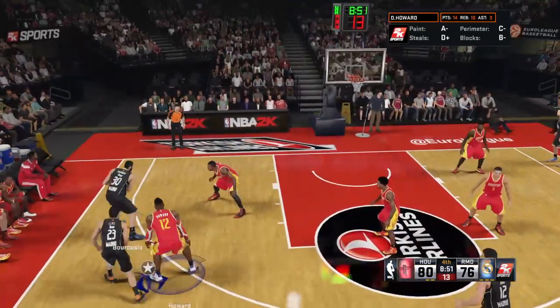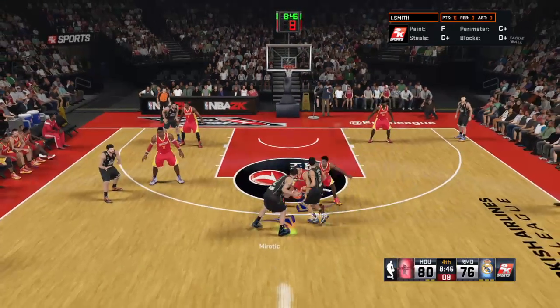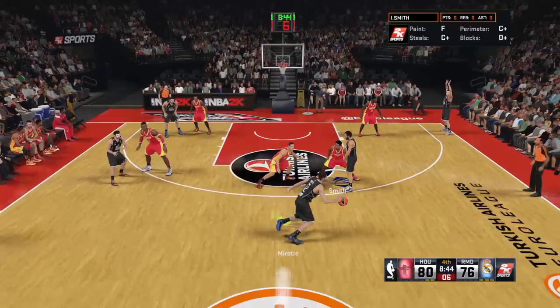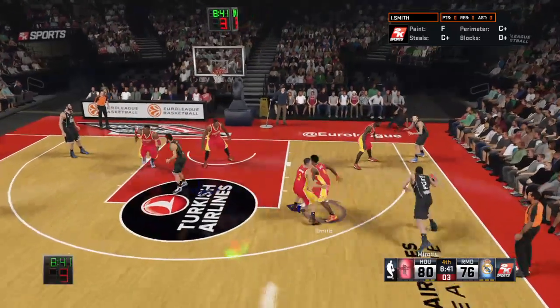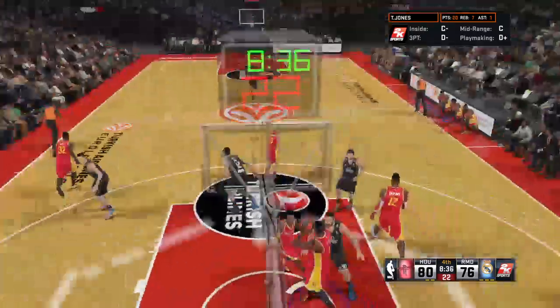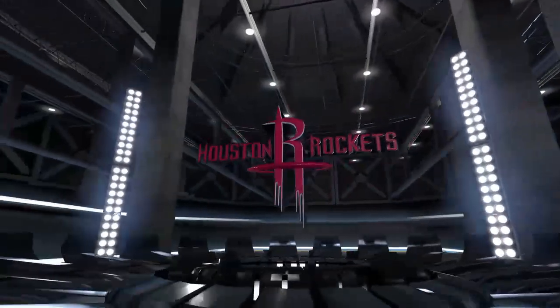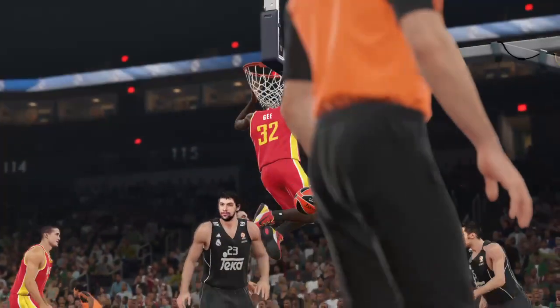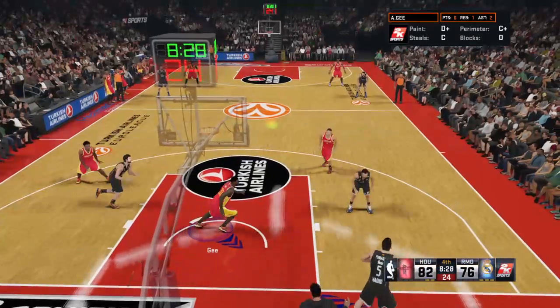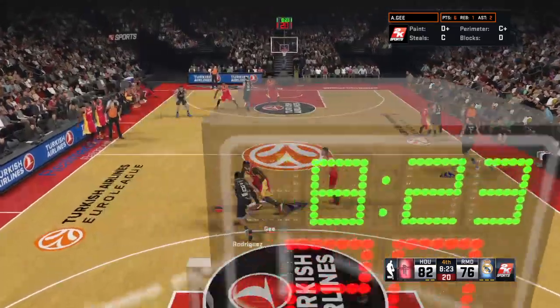Rodriguez with it — and it's Johnson picking him up. Out to the wing. Yui kicks to Miritich. Five on the clock. That one off the back iron and out — the fadeaway was about his only option there, really good defensive position. And it's Gee finishing it off with that reverse jam — the fans got a little extra show there. That was one of those plays you see every night in an NBA game that just leaves you in awe.